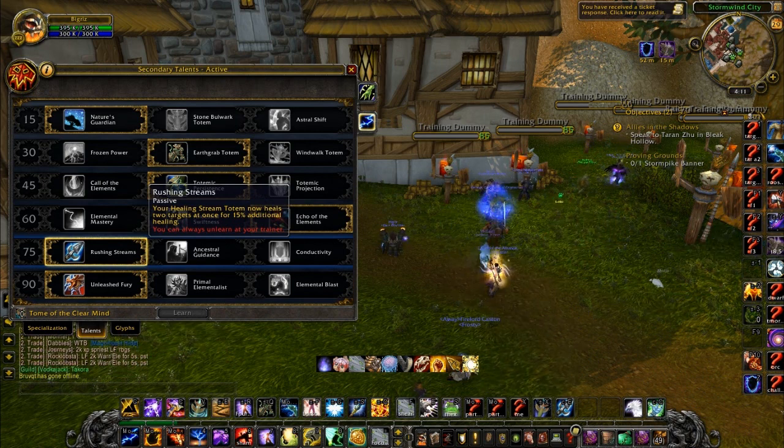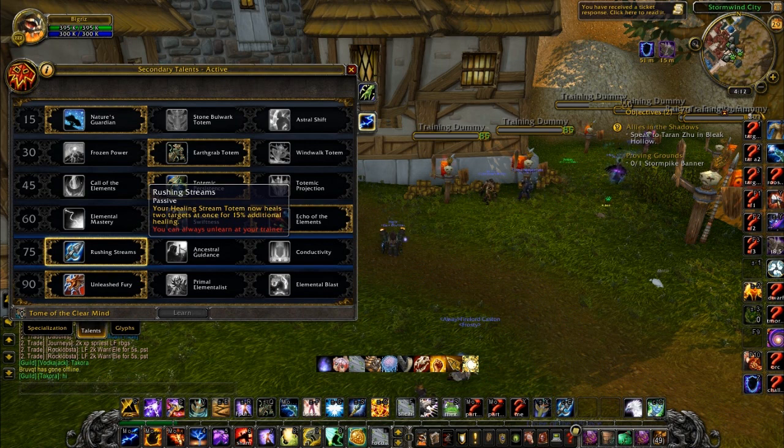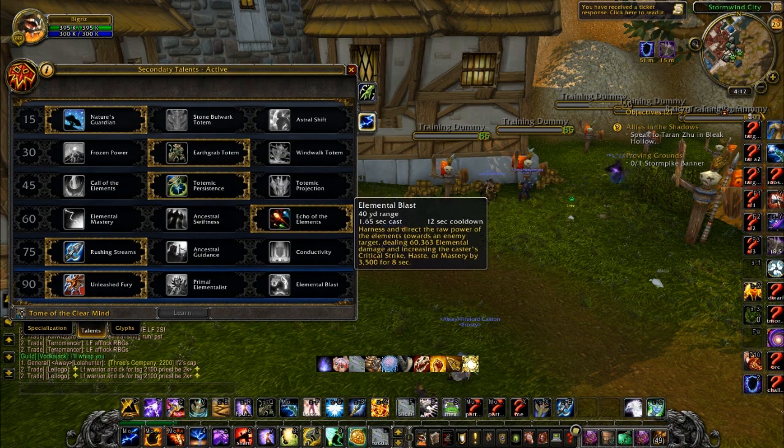For this tier we're looking at Rushing Streams, the new talent. This used to be where Healing Tide was. Now your Healing Stream has a 37-second cooldown, heals two targets at once, and does 15% additional healing. That 15% is going to mean a lot — Healing Stream is a really substantial ability now.